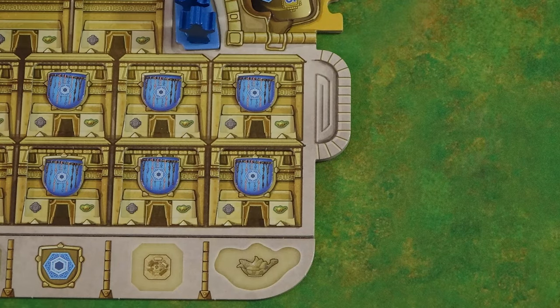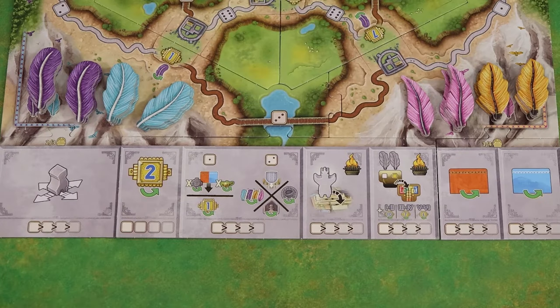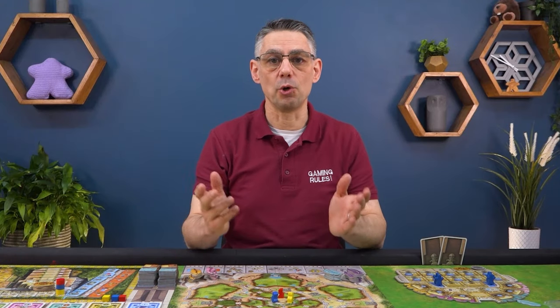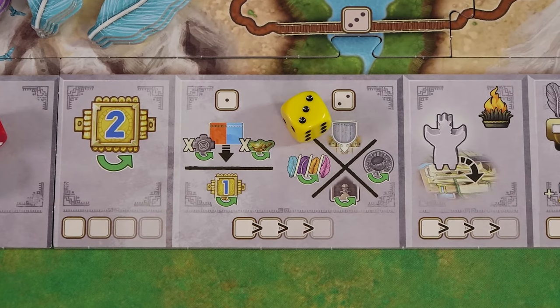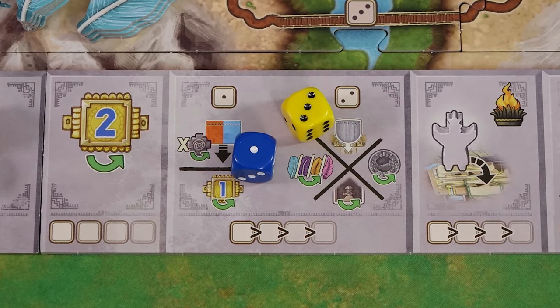At the start of each new round each player rolls their dice and places them near their mask. Then in player order each player places one of their dice onto an action space and immediately performs the action. This process repeats with players placing their second die, and then again until all players have placed all three of their dice. It is allowed to place your die on a space that already has another die on it, either yours or another player's. However you can only do this if the value of your dice is less than the value of the lowest dice already there. For example, you can only place a die of value one or two on this space, and if you place a one then no other die can be placed there.